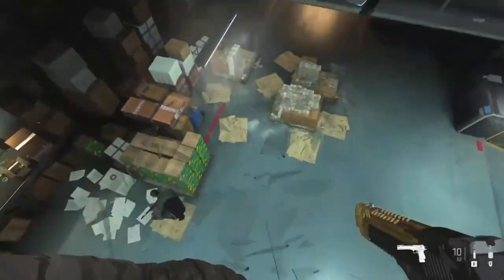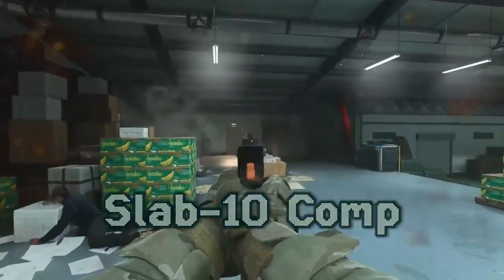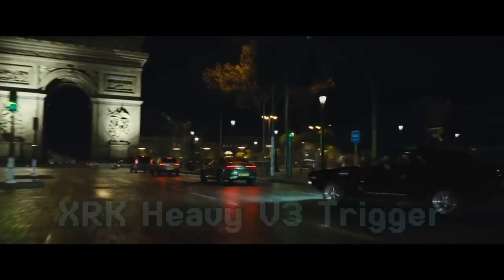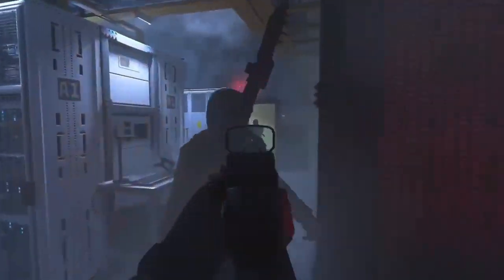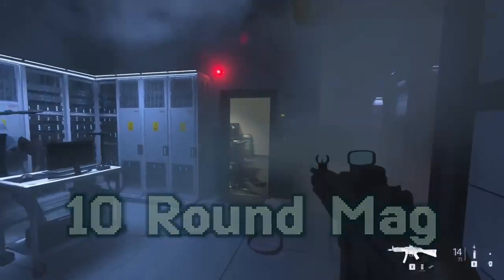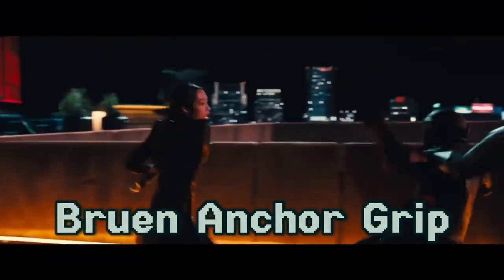Now it's time to take their handguns from them and blow their heads off. Let's get that P-890 handgun loadout. You'll need the Slab 10 Comp Muzzle, the XRK Heavy V3 Trigger Action, the .45 Auto Pressured Plus P. Grab that 10 round mag — more bullets equals more killing. And you'll need the Braun Anchor Grip to hold it all down.